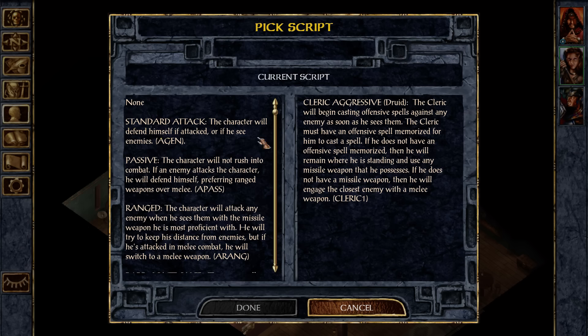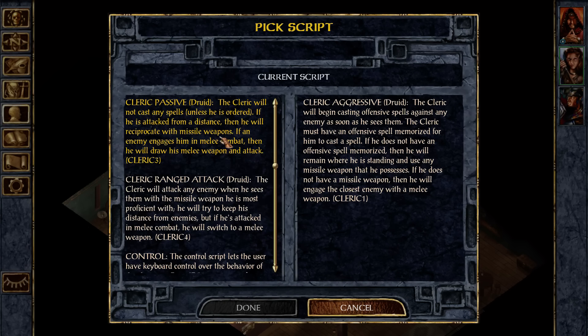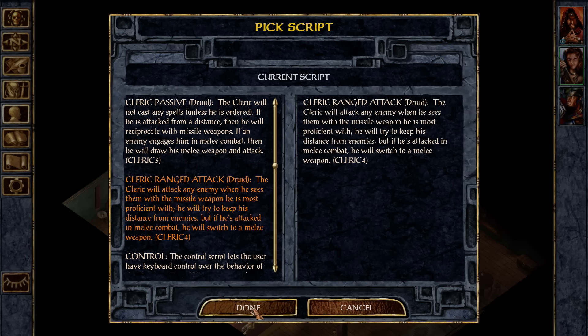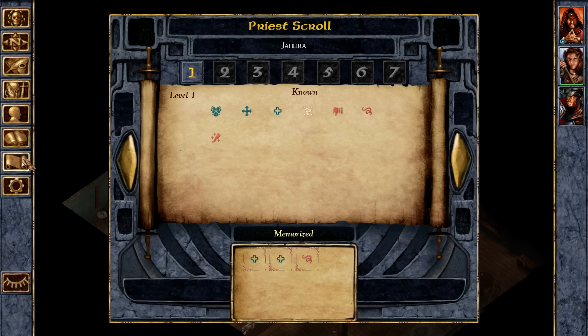We're going to start you off as a range character. Cleric ranged attack. Will you use spells as well? And speaking of spells, what do you have memorized? Heal, heal, entangle. We're just going to get you to have three heal spells — Cure Light Wounds.